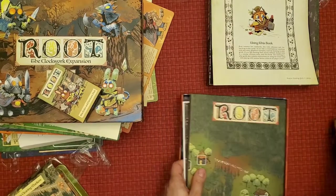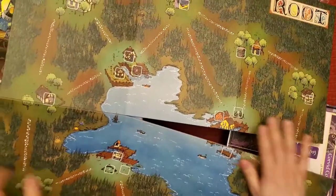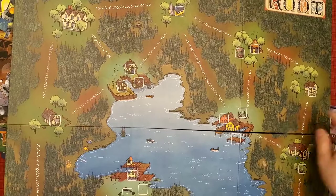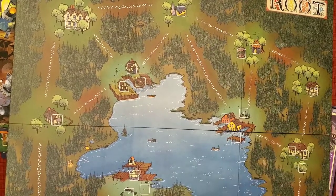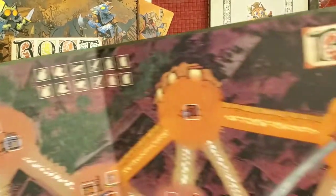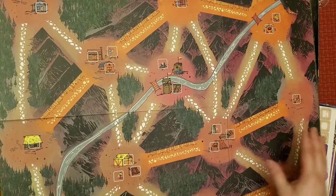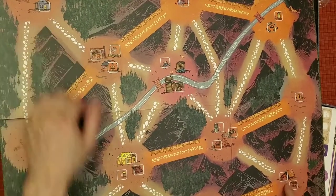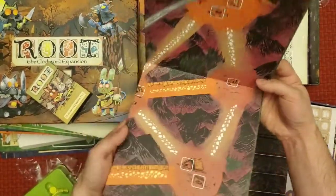Here's the new board. I did not get the neoprene board — I prefer my wood boards, but this is a very nice board. On one side you're fighting in a lake setting with houses, which is cool. Flip it over and you have the Underworld — the mole people's territory — which looks really really nice. I remember cats and birds, the Vagabond is somewhere in the forest, and the Lions don't start anywhere specific.